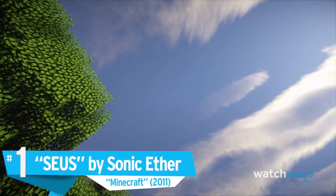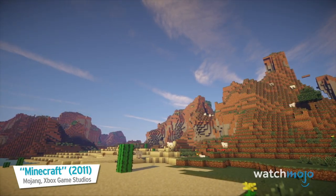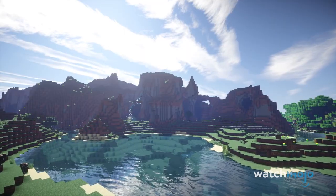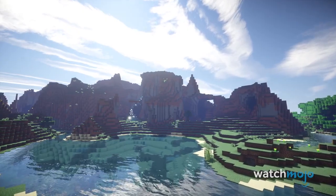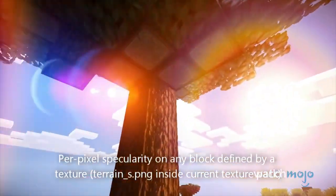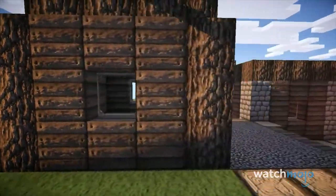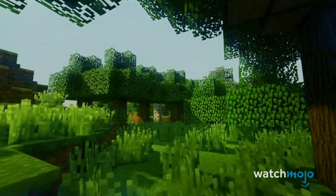Number 1: SEUS by Sonic Aether, Minecraft. While Minecraft's appeal doesn't really lie with its graphics, there's no reason not to try and streamline them. Sonic Aether's Unbelievable Shaders mod has been years in the making and is still getting updates today. Recently, realistic ray tracing was integrated, which improves lighting effects by mimicking how sunlight works in real life. At its peak, a computer which runs Minecraft normally may struggle to run SEUS and its partner mods at the same time, but if you can get it up and running, it'll give you better clouds, realistic water, improved rain effects, and even vegetation that sways in the breeze.